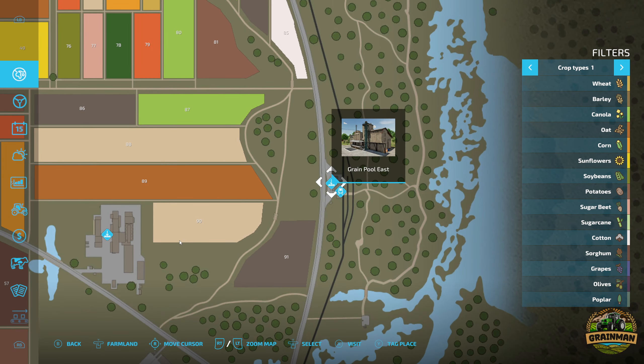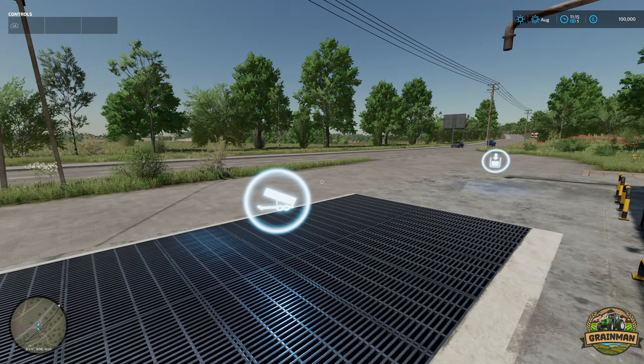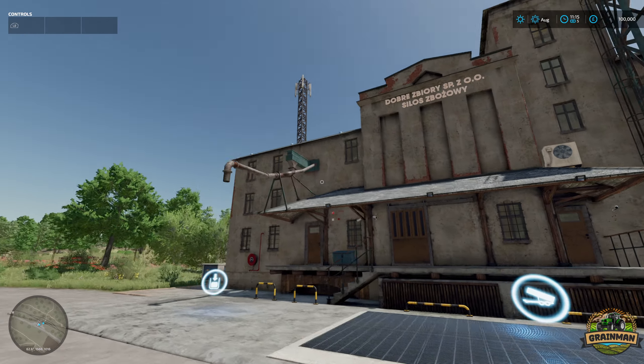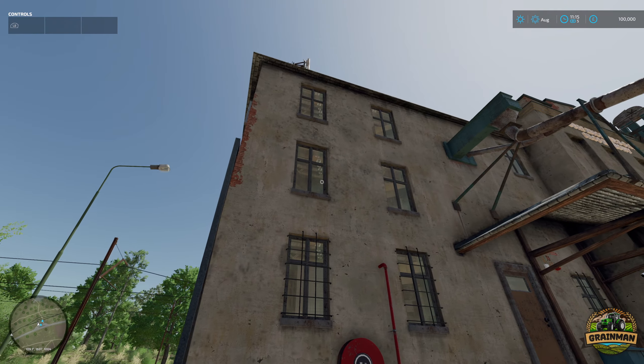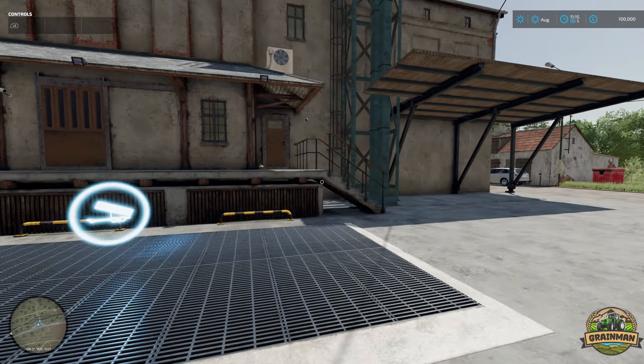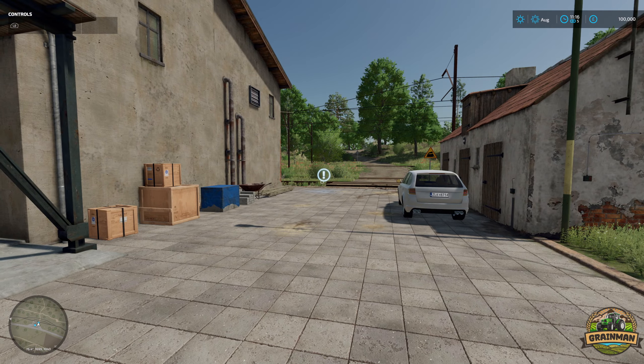Coming down we have Greenpool East, another drop point - another custom building with some nice custom texturing. You can't buy that one, but it looks pretty good.